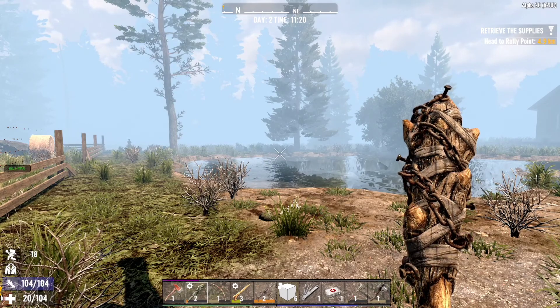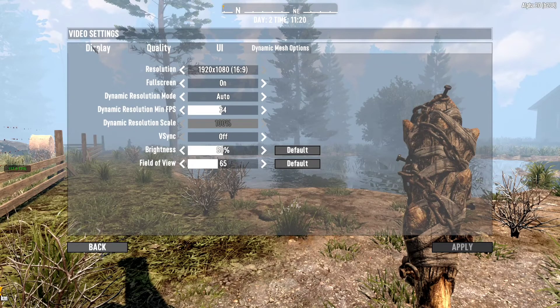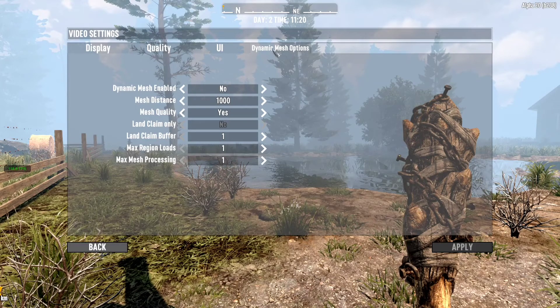So the way that I did this — let's jump into the options video. I'm going to start with the dynamic mesh option. I did some research on this, and I noticed that a lot of people mentioned switching off dynamic mesh, which for me didn't work to begin with, but I've left it off and left everything else as is.